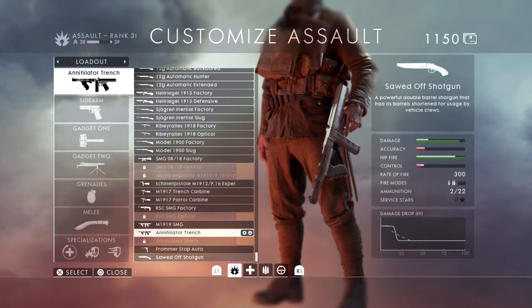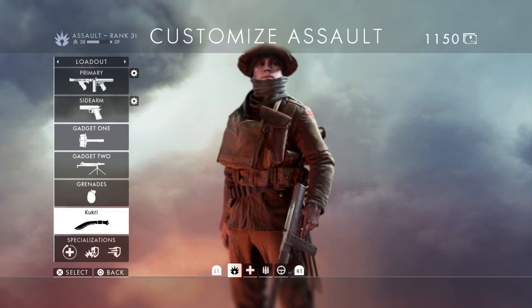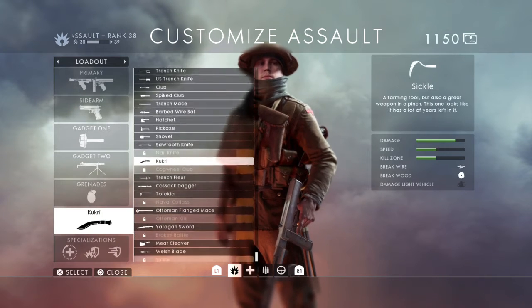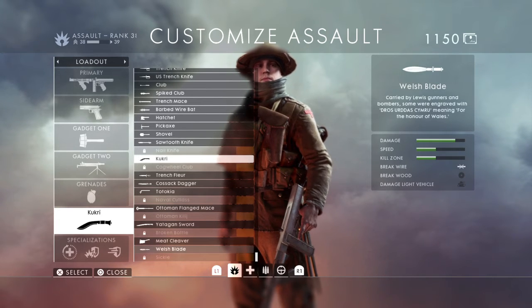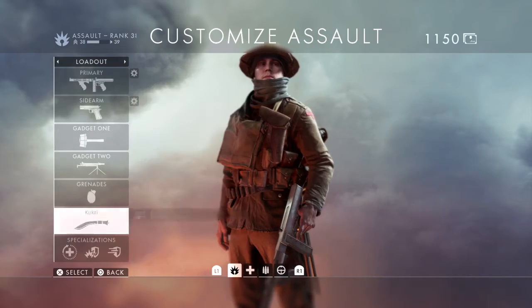The patch also brought the assault-off shotgun to the Assault Class, and it brought a new melee weapon — the Sickle — which you have to get five kills in a round with the Welsh Blade to unlock.